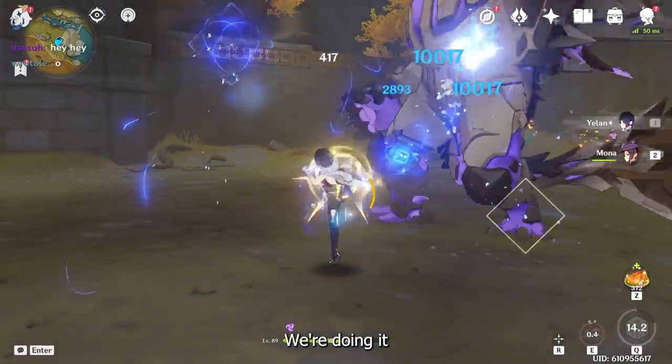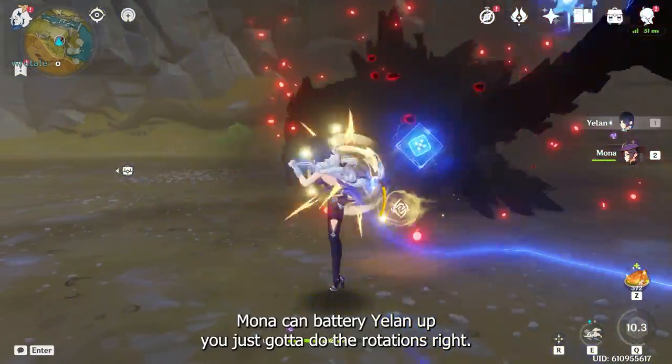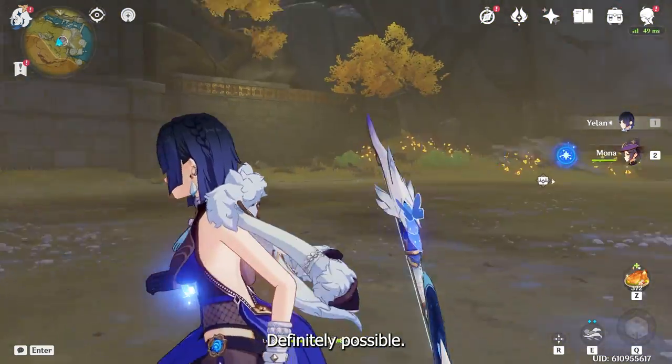We're doing it boys! Mona can battery Yelan — you just have to do the rotations right. You just have to funnel the particles with the Favonius. Definitely possible.